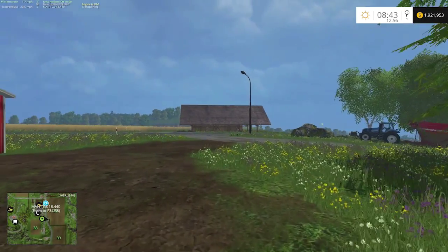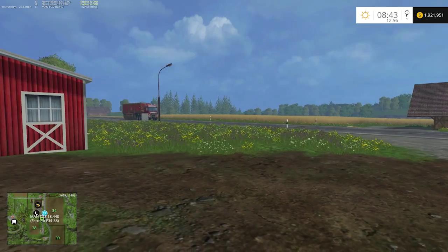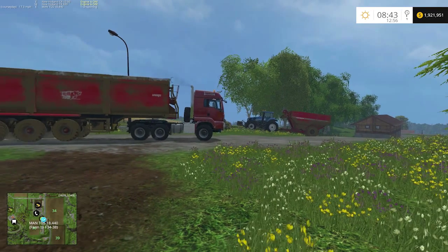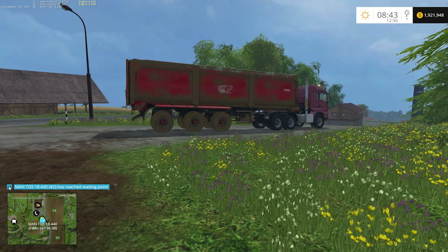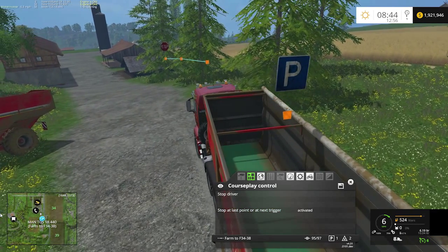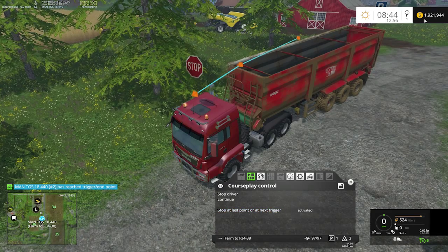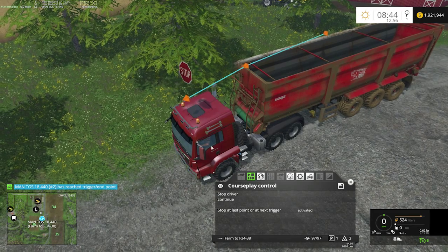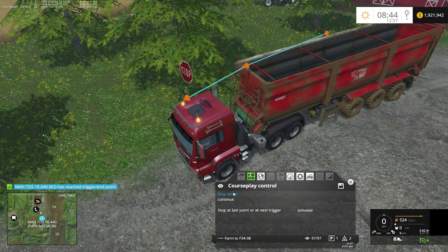Our semi will come on up here in just a second, and when he gets here he'll stop at the wait point. CoursePlay will tell me he's here. A lot of times I have four, five, or six vehicles that I move up when I'm doing big fields — maybe a couple of combines, an overloader, a couple of semi trucks. So I'm going to jump into this guy. He is set to activated. If I hit continue, he's going to move on up to the stop point and he stops. So that's the difference between activated and deactivated. A nice thing about doing it this way is your first vehicle comes up and stops at the pause, you can jump in, tell him to continue, he moves forward enough to get out of the way, and the next one can come right up behind it and pause.